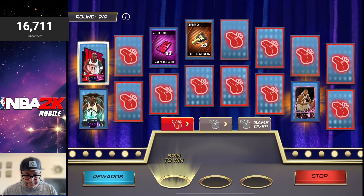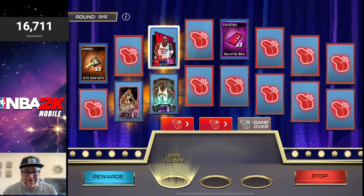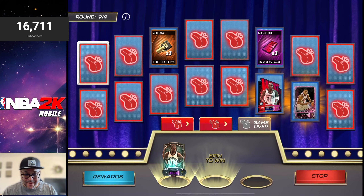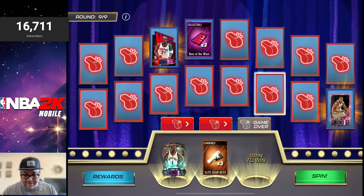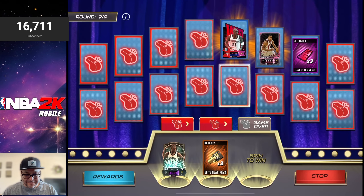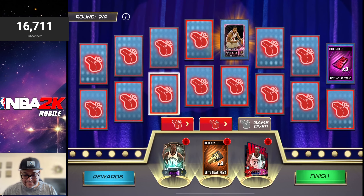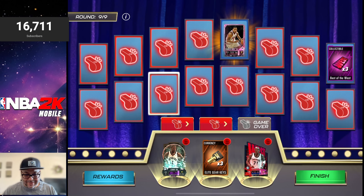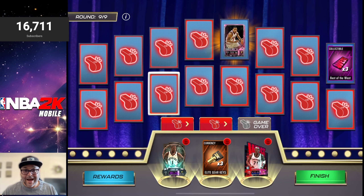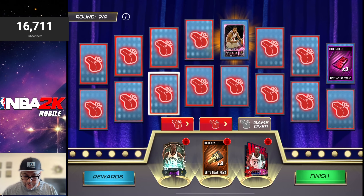One foul there, and another one. We got Kyle Lowry — rookie Kyle Lowry, it's a throwback. Three gear keys. I'm going to have to switch up some of the rewards on this one because I want to get another KG. There we go, we got KG! At this point I think I'm good — we got the Kyle Lowry, we got the KG. I don't need anything else. I don't want the Derrick Rose in there; collectibles are whatever. We're finished with this one.